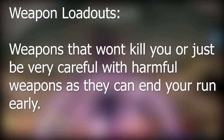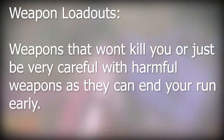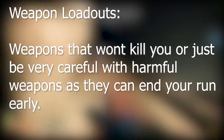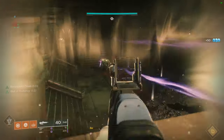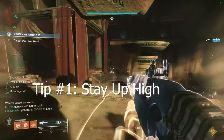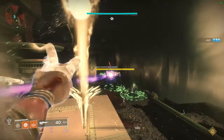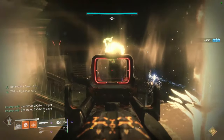For weapon loadouts in the first encounter, I decided to use a Heavy Machine Gun and Telesto. The reason I chose Telesto is that it has a lot of ammo, does significant damage, can clear adds, and doesn't run the risk of killing yourself. To stay alive, we simply stood up on the Bather statues — one on the left, one on the right — and cleared adds accordingly. We assigned partners like normal with three teams of two: one in the middle, one on the left, one on the right, making sure to kill the crystal.